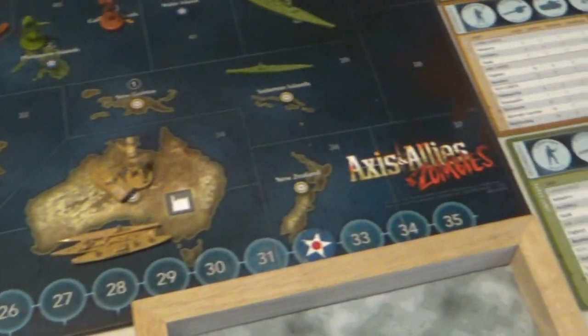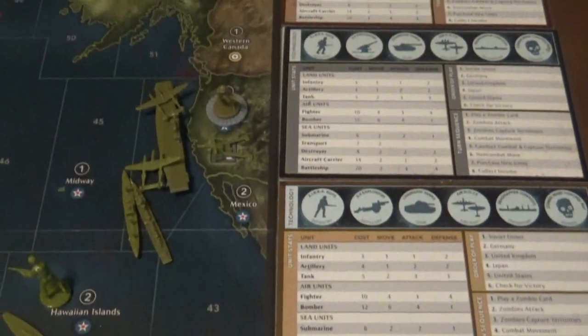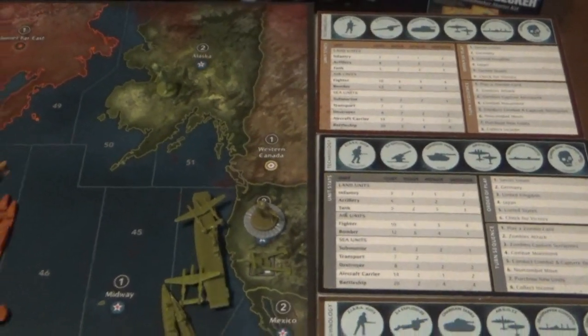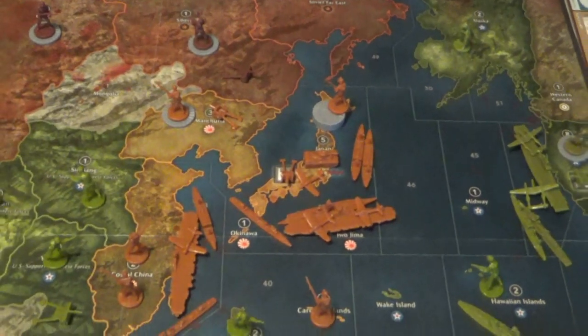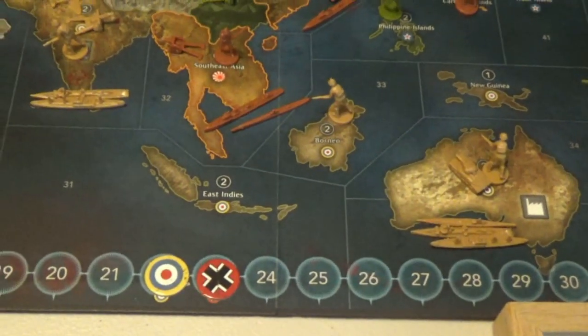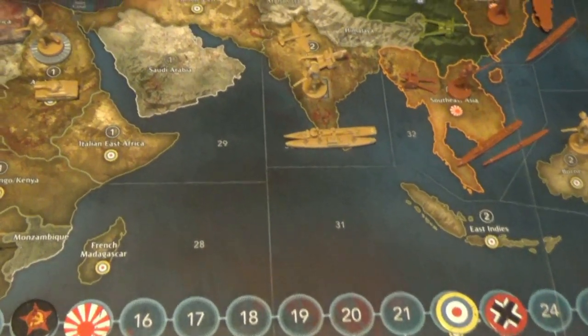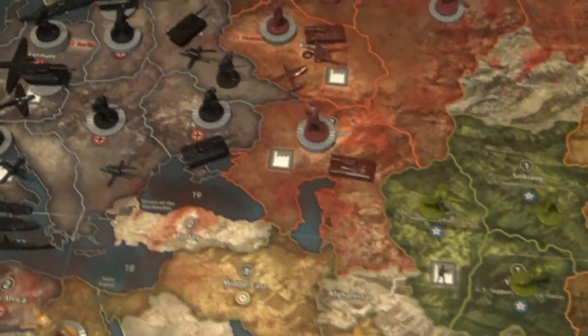If you're not familiar with Axis and Allies and Zombies, it's a pretty quick game typically. You can play it in under two or three hours depending on who you're playing with. Some people play faster than others, and it'll be interesting to see how this goes.